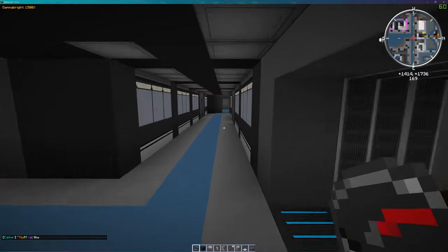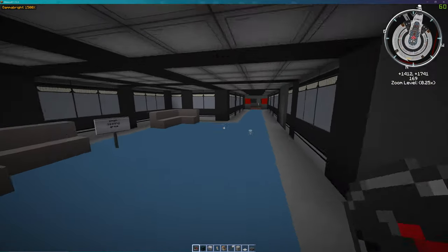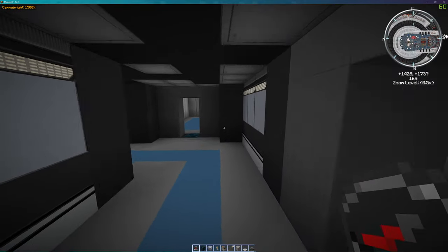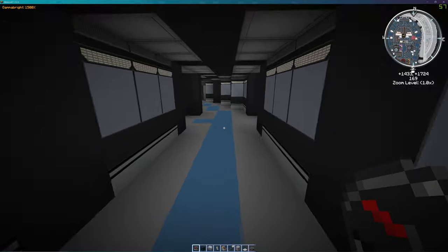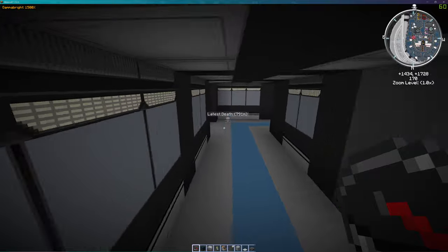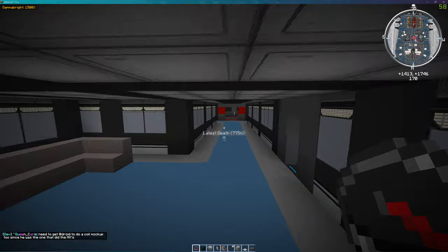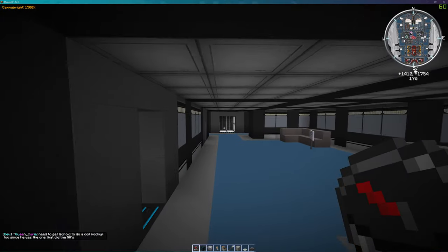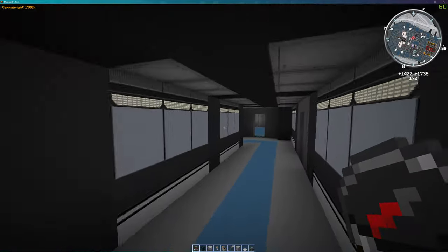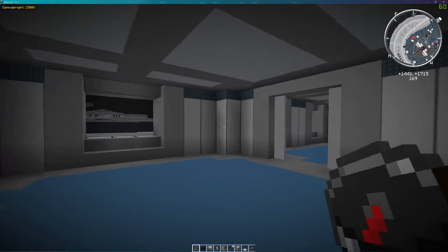Here we are on deck two — this is where visitors come and go. It's like the diplomacy area where diplomats come and go, even though it's not a diplomatic ship. Let's start off in the guest quarters. This is a main guest quarter.